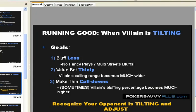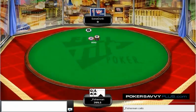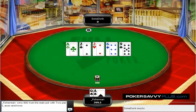Even though it's not that thin of a call. He calls all-in, and in the hand history I wrote out that he had a king-nine offsuit or something like that — but it doesn't really matter.